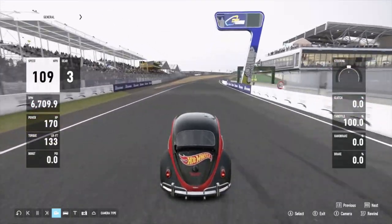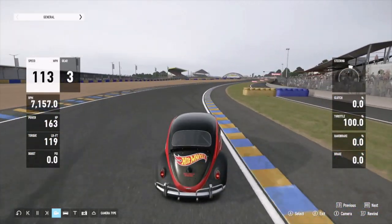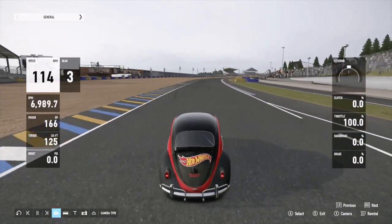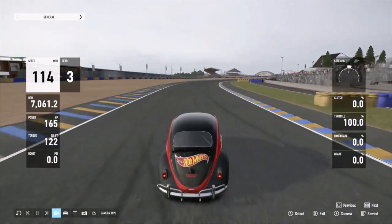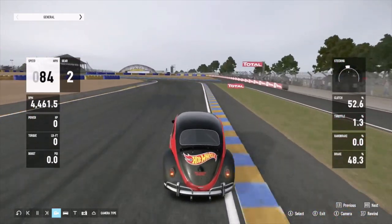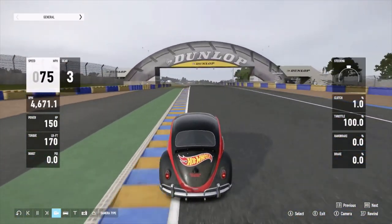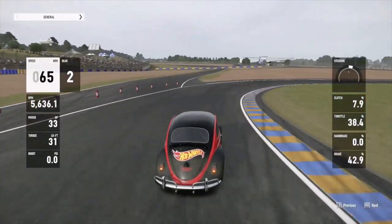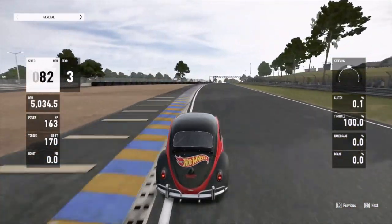Coming into turn one you'll notice I'm actually in the middle of the track, not all the way over to the left. Why? Because in C class the cars are a lot slower, and with the Beetle we found it has enough grip to hold a tighter line without scrubbing off speed. It actually saves a good few feet coming into turn two. You can see the car wobbling a fair bit - it reacts a lot to the bumps at this track - but we lunge into this long right-hander and try to loop back, getting close to the curb without touching the inside.